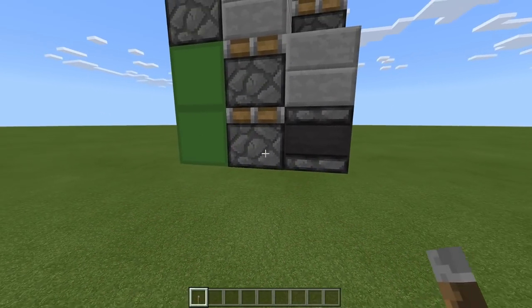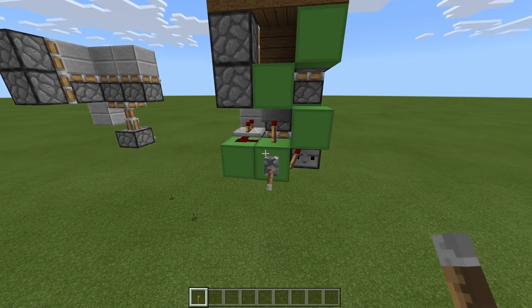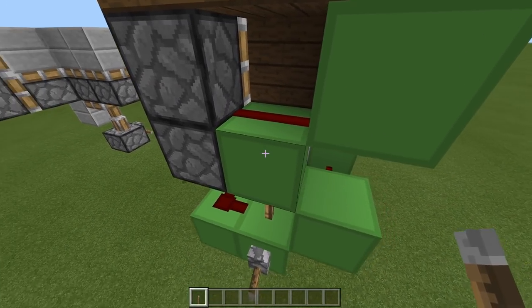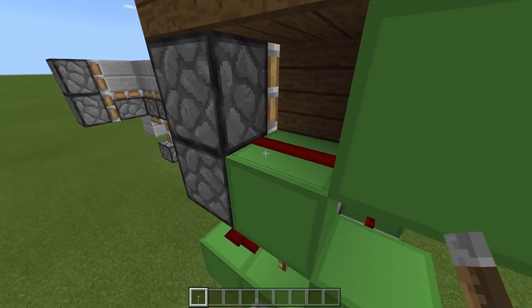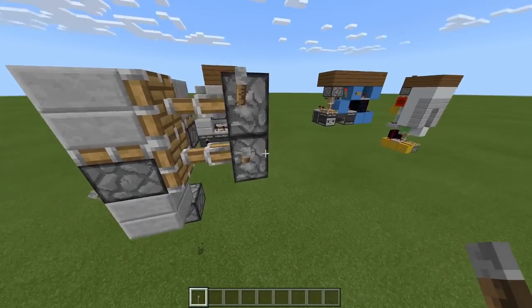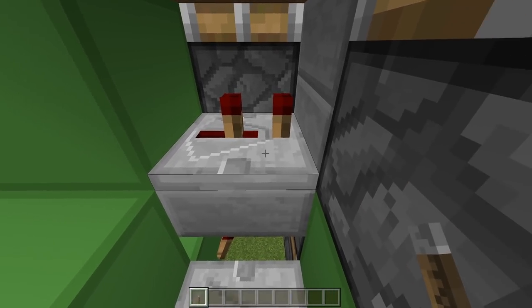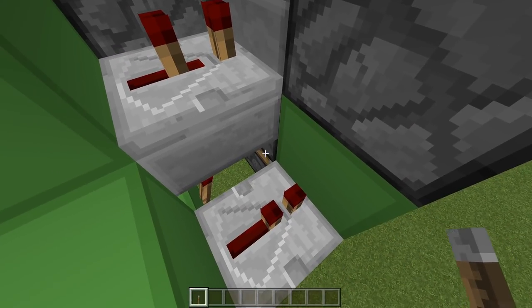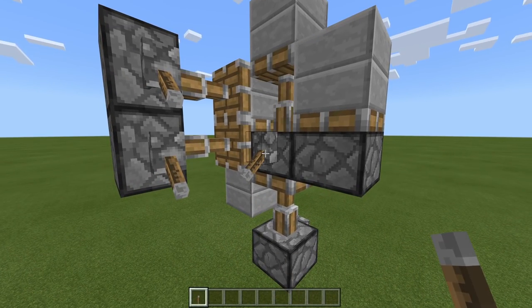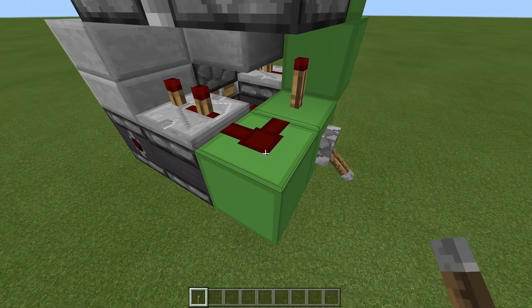Firstly that torch powers, which extends this piston — that's our first part of the double piston extender. At the same time, this torch is turning on, which powers this block, which powers this dust, which powers these two pistons, moving that piston to there. As this block gets powered two ticks later, this repeater powers, and it will power the piston which has been moved from there up to here.